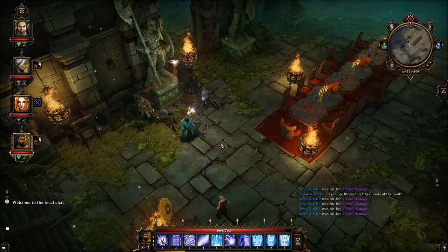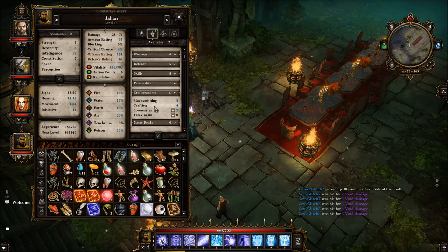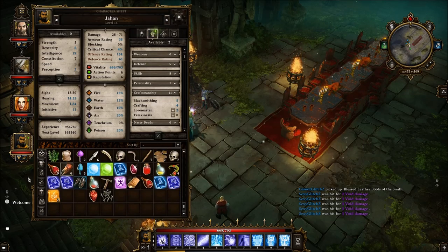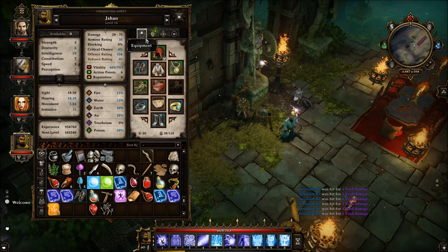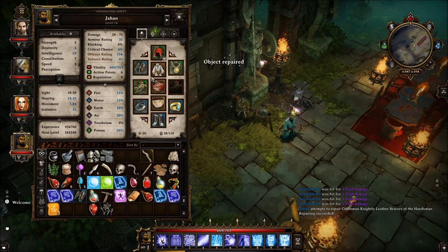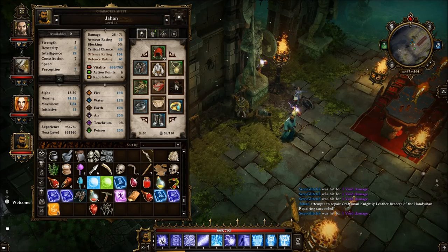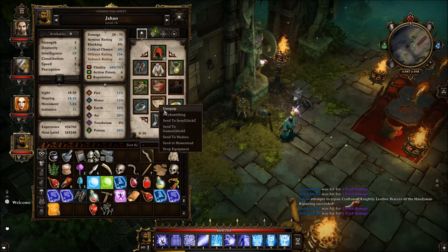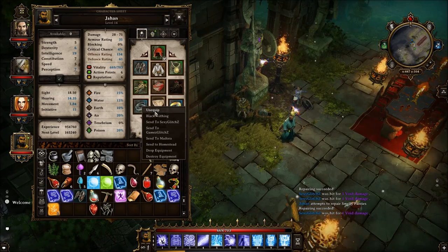To quickly repair an item, all you have to do is have a high enough crafting skill — you don't need to be next to anything. All you need is a repair hammer and you can repair any piece of gear you want. Just right-click, go to Blacksmith, and voila — the object is now repaired. You can do this anywhere, anytime, with any item that is breaking down: unique or not, purple, blue — any item you want.